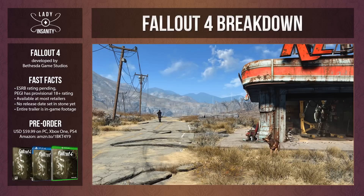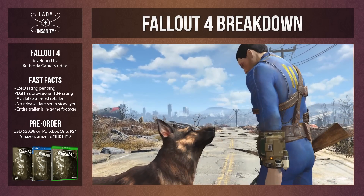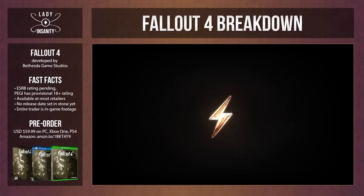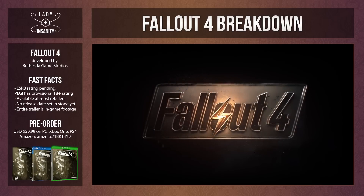Finally, we get a shot at the protagonist — or one of them — who most likely will be customizable the same way as the previous games, and the dog's owner. Our player will use a Pip-Boy again, but the most epic part of it all — 'Let's go, pal.' Our protagonist, Vault 111, is voiced.